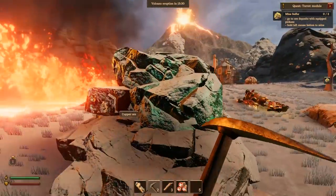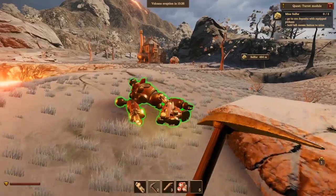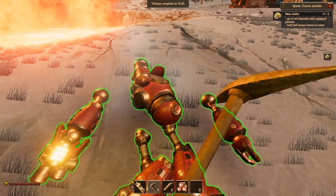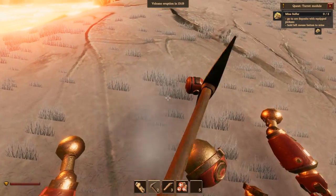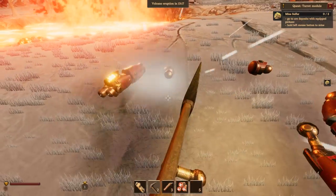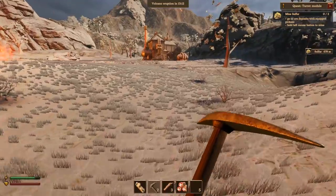All right let's go ahead and mine this copper and then get back to the drill. Can we mine these? Oh, you can break them apart — that's so cool! But you don't get anything for them. That's a bummer — you should probably get metal scrap from them, right?